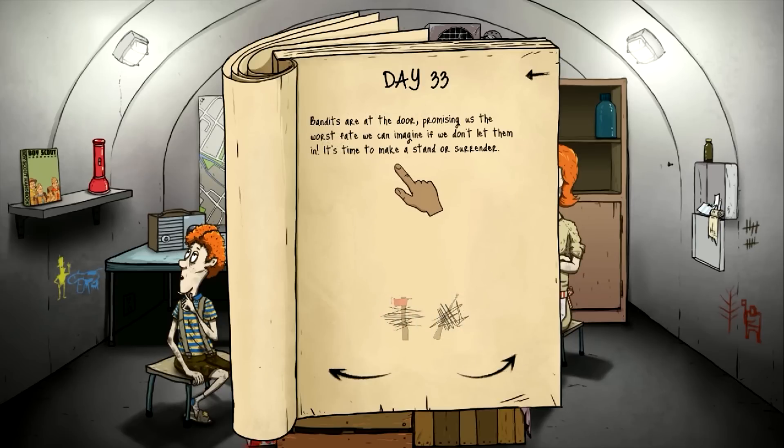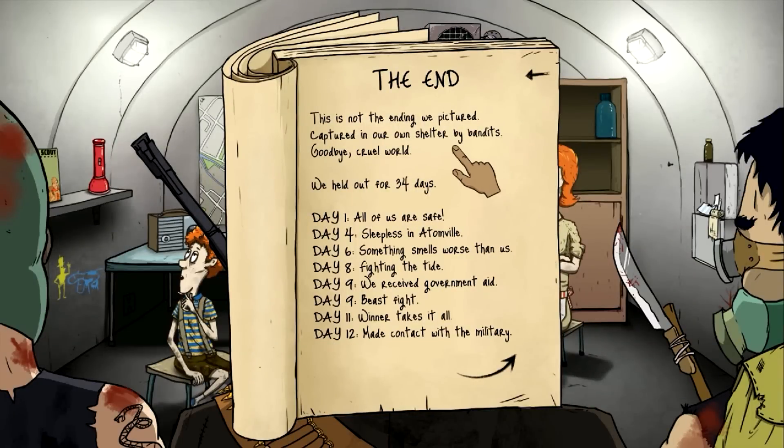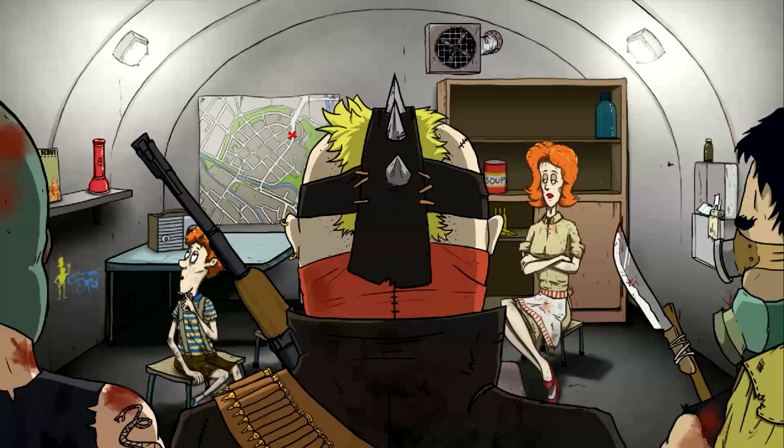Bandits are at the door promising us the worst fate we can imagine if we don't let them in. It's time to make a stand or surrender, and we don't have any weapon. We're going to lose. The end. Are you kidding me? This is not the ending we pictured — captured in our own shelter by bandits. Goodbye cruel world. We held up for thirty-four days. How come we never found out anymore about the military? Dead air, and then the end. You perished.